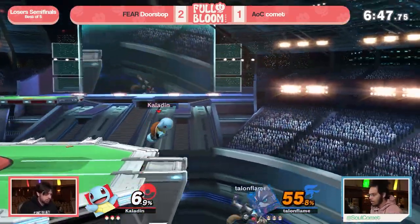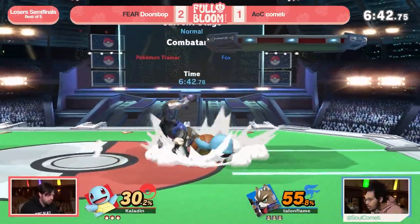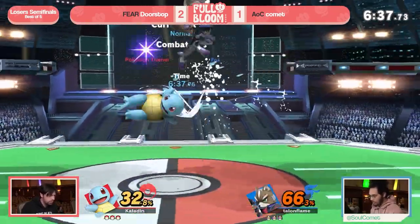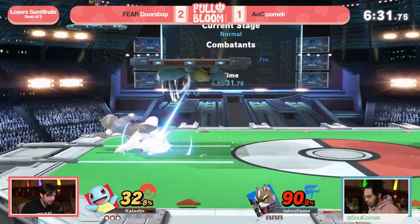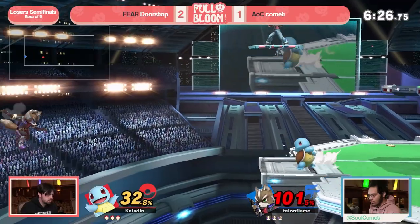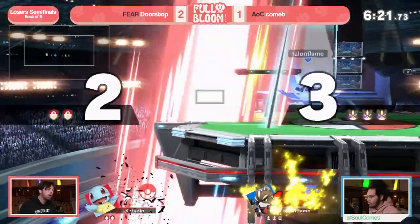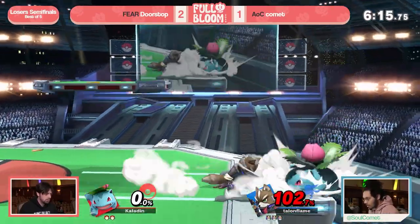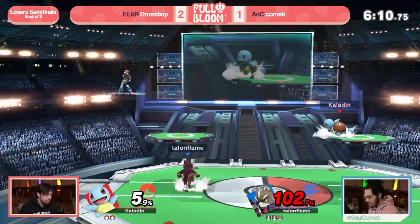Nair to shield going to be a good get-off-me option for Squirtle. But I like that fair off of the ledge — not letting Doorstop go for that down tilt we've been seeing consistently. Comet literally reflecting his momentum: 'you get off me, no you.' Reverse — stop approaching me.